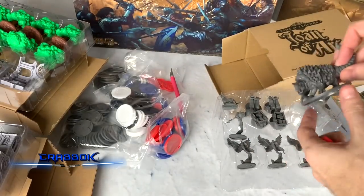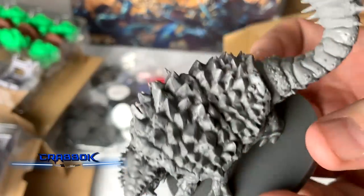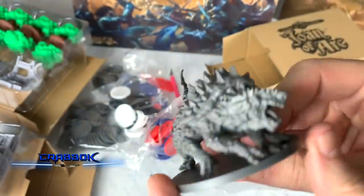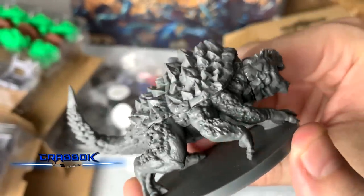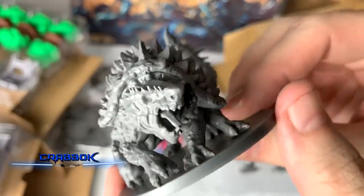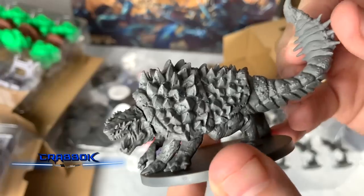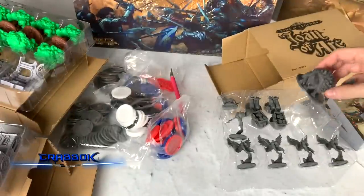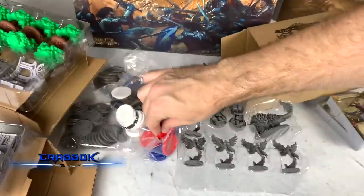And then the big guy. Oh yes. Oh man, look at that shell. Look at the rocky skin. This is like an angry, angry turtle. He just needs some nunchucks - I can call him Michelangelo. Look at this dude. That's impressive. These are beautiful.